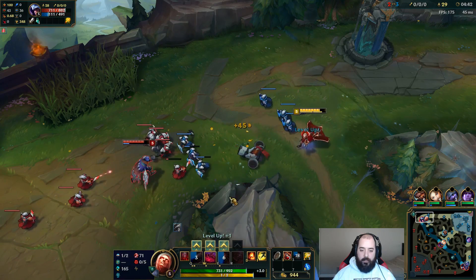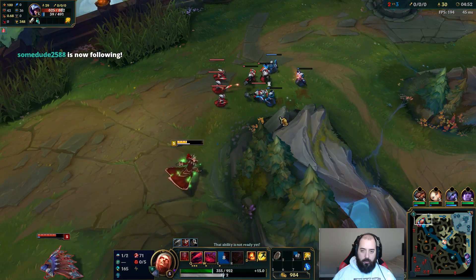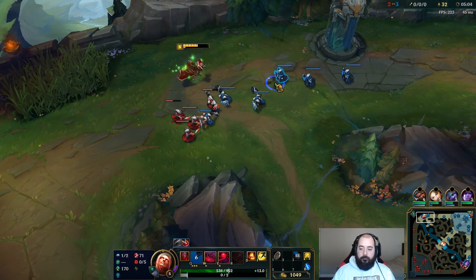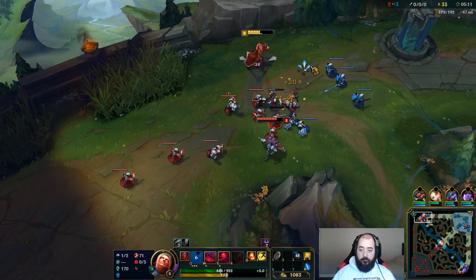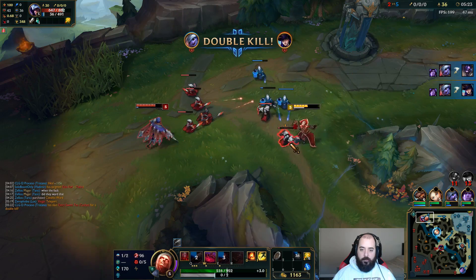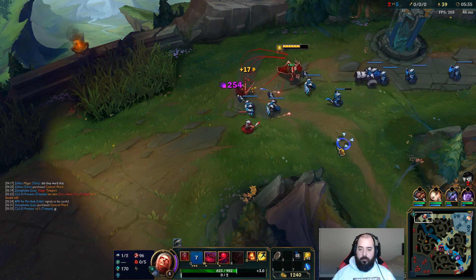Make sure we get this cannon. He's going to be OOM in a second, I can just keep healing through. We should be good to pressure. I can't reach him — I popped my potion though, kinda baited it out of me. I can hold this wave. He doesn't have the mana to make any plays here. He doesn't have any mana. I keep trying to deny — I'm up quite a bit just by wave control here. He's going to have to back soon.